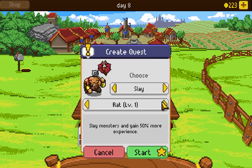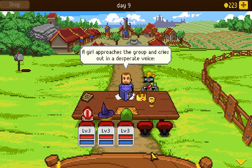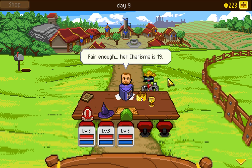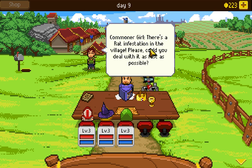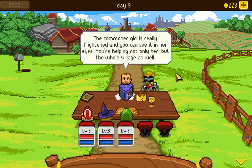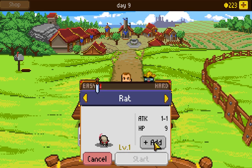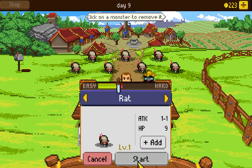We still have rat killing as a starred main quest, as well as bats. A girl approaches and cries out. 'Is she cute? The least you can do is fill our adventure with beautiful girls.' 'Her charisma is 19!' There's a rat infestation in the village — could you deal with it as fast as possible? We need to kill five rats. Let's go with a group of seven again for maximum XP since we know they're easy to kill. My wizard won the initiative — probably the single best thing ever. Rocks fall, everyone dies!